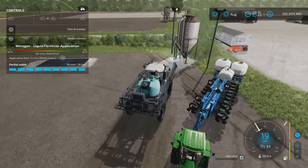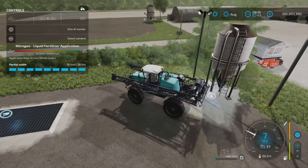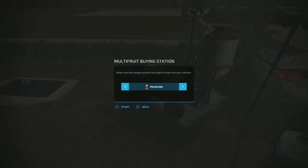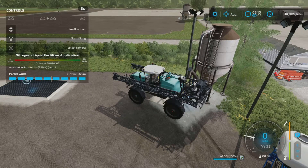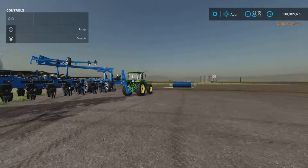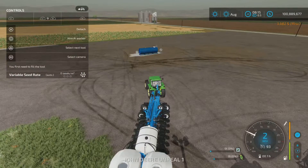Compare that to this silo here — if we come up and fill it with liquid fertilizer from the silo, it fills very fast. So there's a big speed difference.